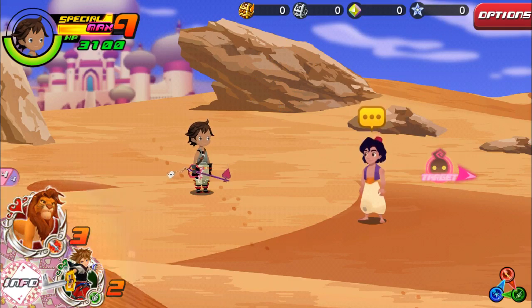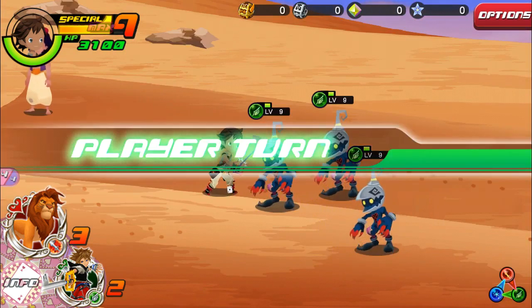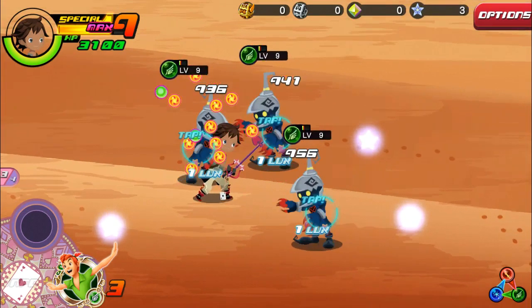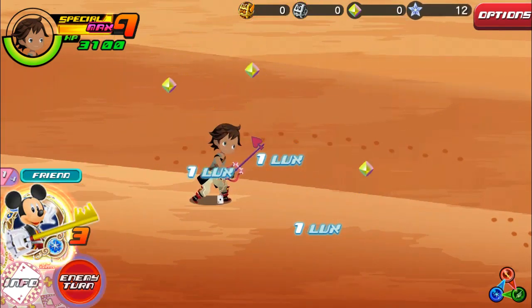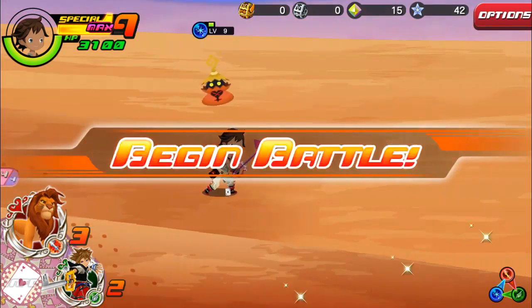We have some stuff over here but the target is actually right there. We're gonna go ahead and fight this soldier here. One-time try up there and we do have a maxed-out gauge. We're gonna fight him here.